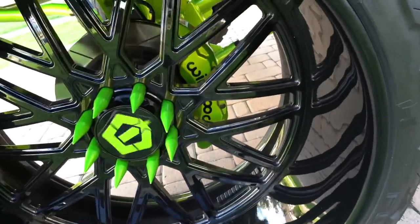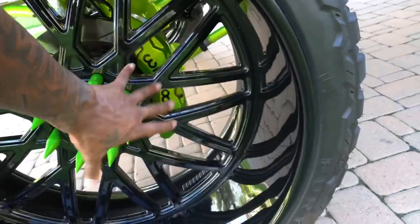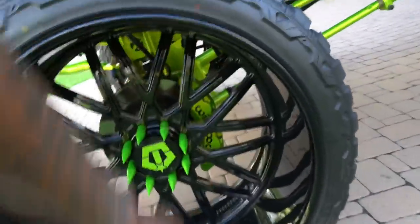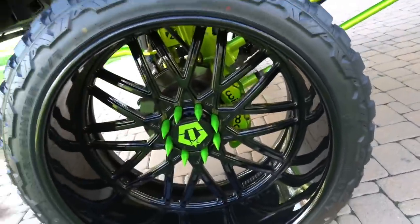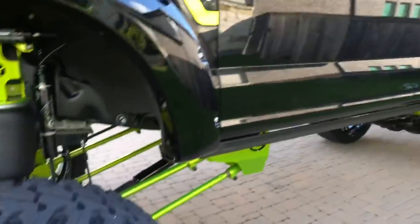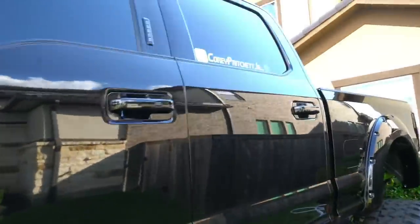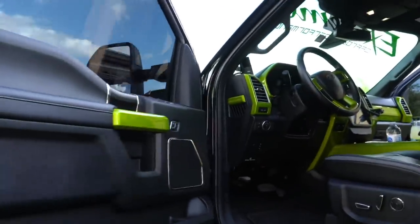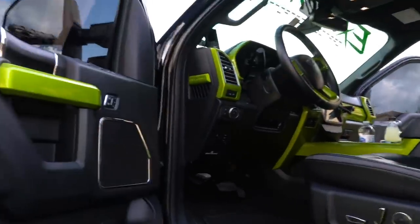Let's go down to the 30-by-16 wheels with 42s - TIS wheels with the flowing cap and Wilwood brakes behind it. My bad y'all, I said 'Drakes' - I know I can't talk, but I got that money though, no cap. Also added my Instagram to the side of it in green to make it stand out even more so people can see this is my truck.